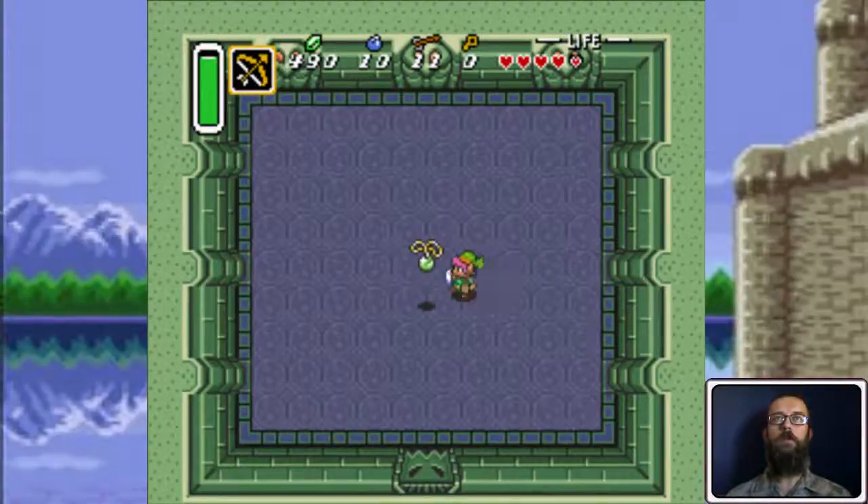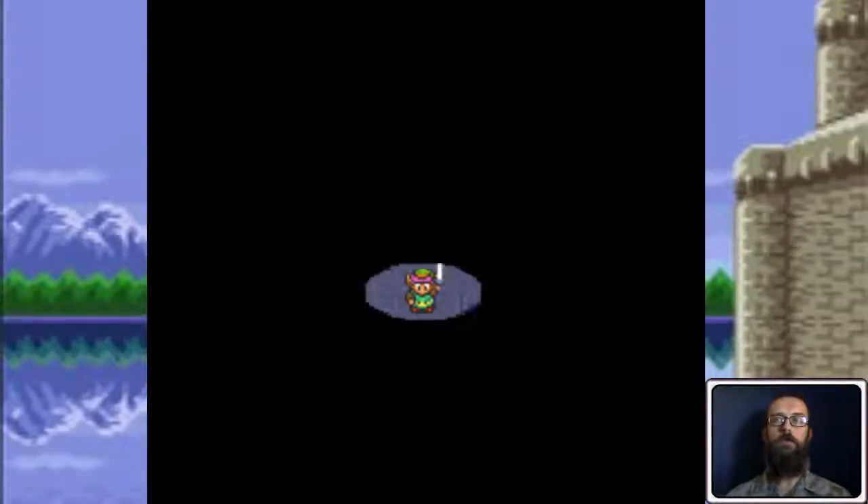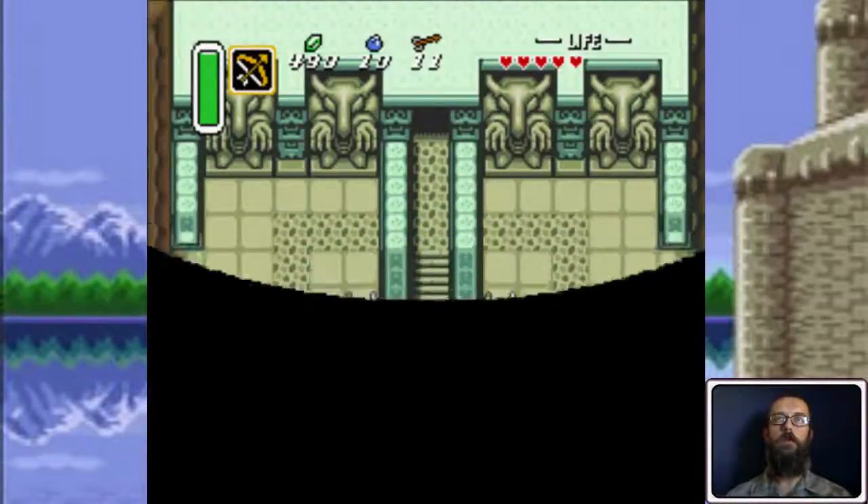There's another heart container, and here is the Pendant of Courage, I believe — the first one you get. And then it teleports you out of the dungeon after refilling your health and magic.